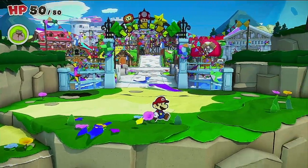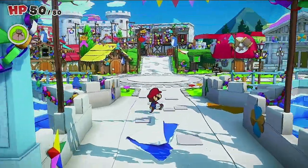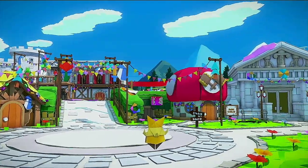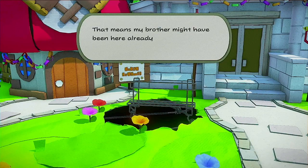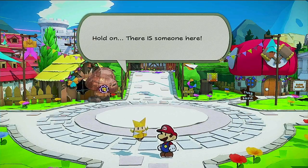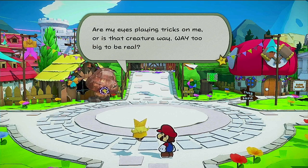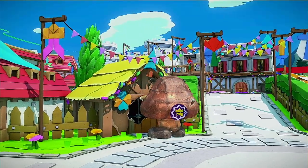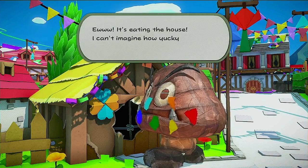I presume something's probably about to happen as we make our way into Toad Town. It doesn't look like there's anyone here. Look at that big hollow spot over there — that means my brother might have been here already, and I'm sure he was up to no good. Hold on, there is someone here. Are my eyes playing tricks on me, or is that creature way too big to be real? It's not like any origami I've seen before. It's eating the house — ew.